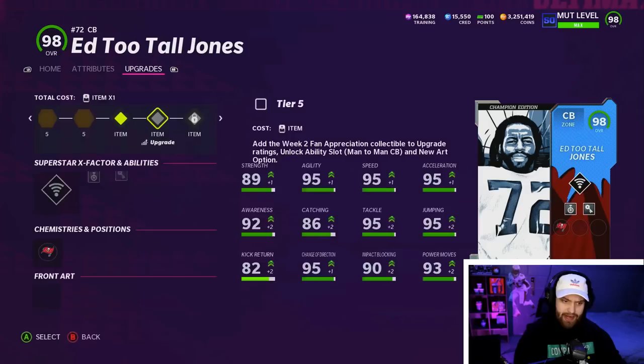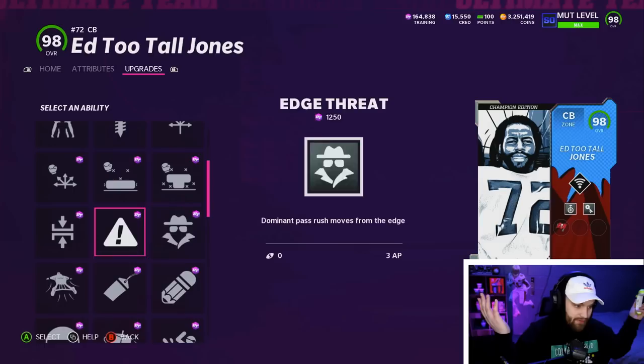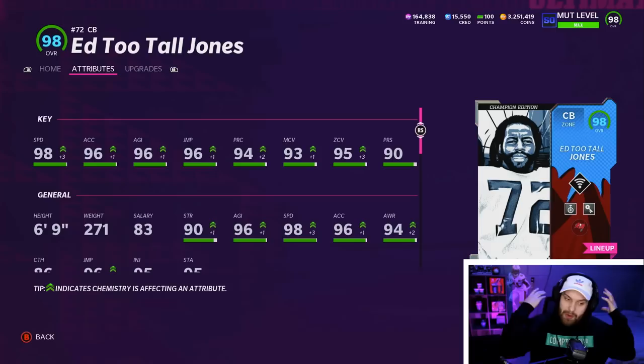He has amazing finesse and power move like a normal D-end would on his normal card — it's actually crazy. And if you take a look in the third slot, he actually gets outside linebacker abilities. I don't know what you would do with this. Maybe you have some crazy scheme — you could put enforcer edge or try something out. Maybe something gets glitchy. Whatever you want to try.